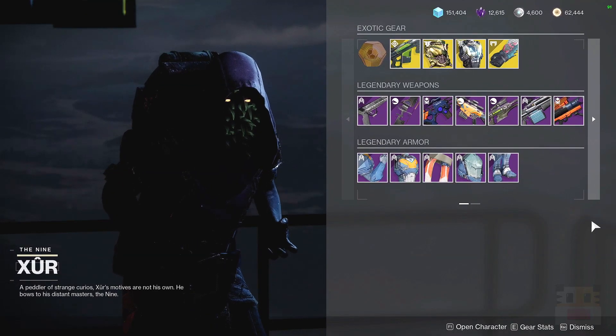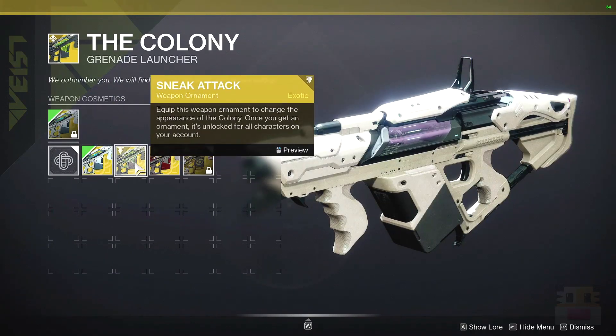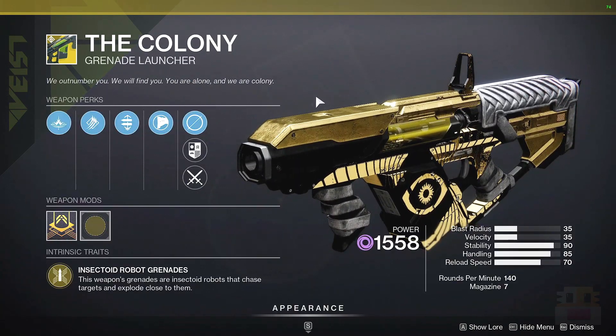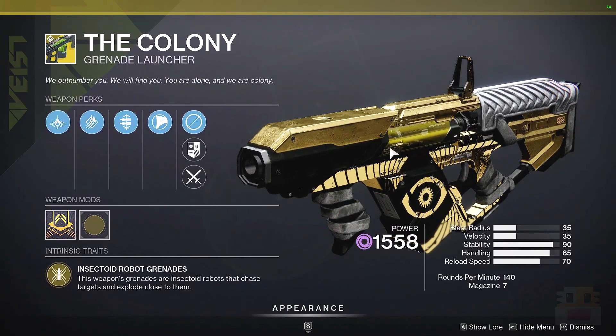This is a high overview in case this is all you cared about. Starting out, first up we have the Colony, which is a very powerful and very good PvP exotic — or at least a PvP weapon to have. I believe I have put it in my top 10 for PvP heavies, as it's just a really fun and very useful exotic to use, and it's also one of the more unique ones.